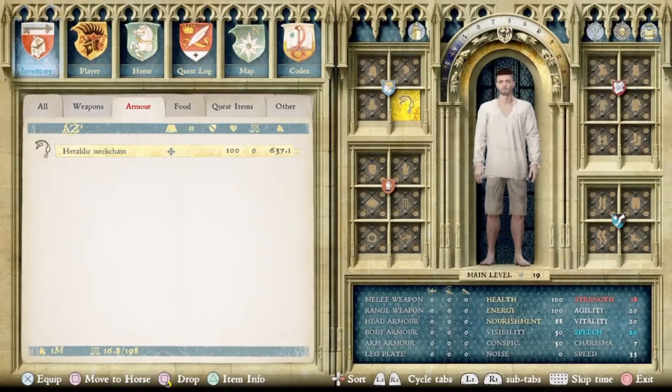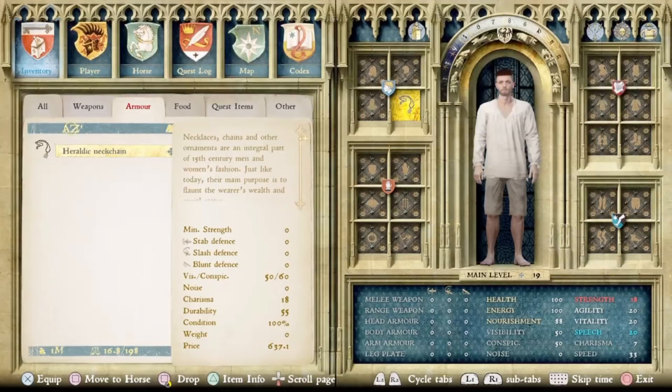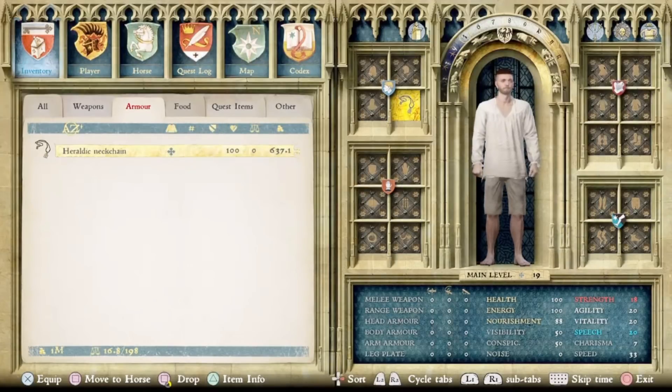Lastly, we have this here — the Heraldic Neck Chain. This is obviously a smaller item, and I can't guarantee this one's new because maybe I just missed it before. But I'm pretty sure it was added with the DLC because I had never seen it before. Nothing huge — most people won't even notice it, and you can't even see it on you — but I think this is also a new item.